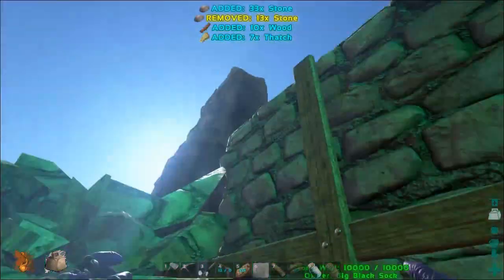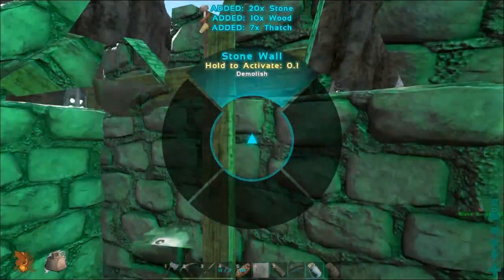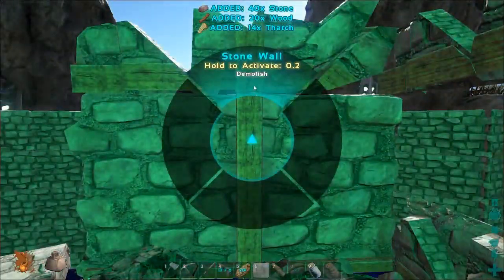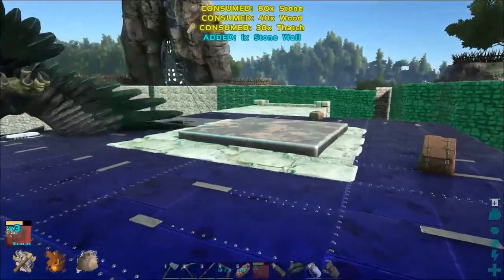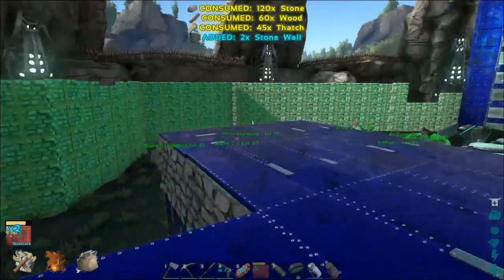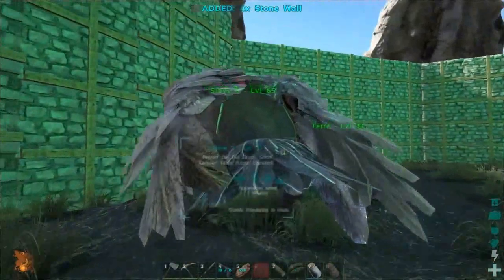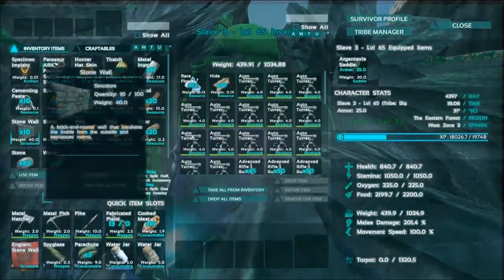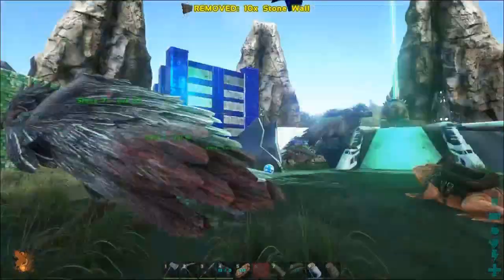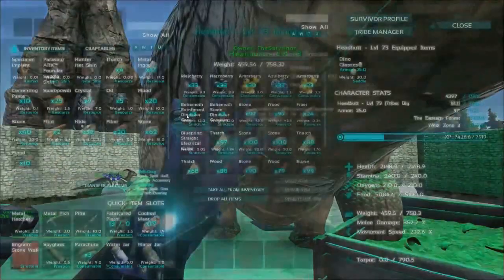Due to server lag, they expected to see four walls disappear simultaneously but only one was demolished at a time. The bird needs to be moved. Some areas of demolition were already done — when they went to destroy a metal gate it was already gone. The floor is taken down and the bird pen area is mostly cleared.